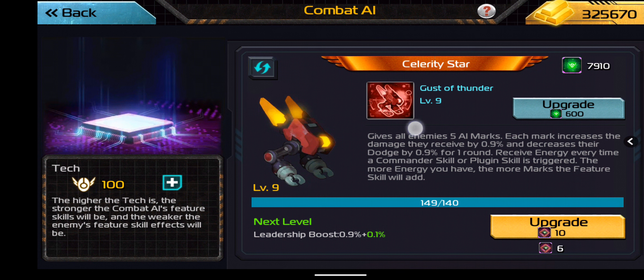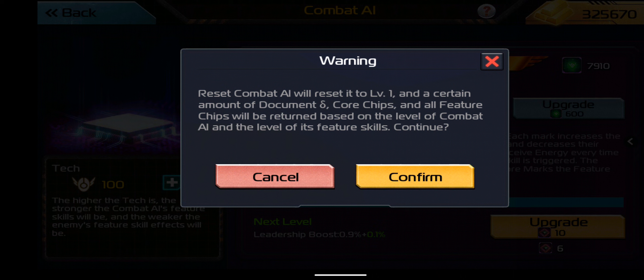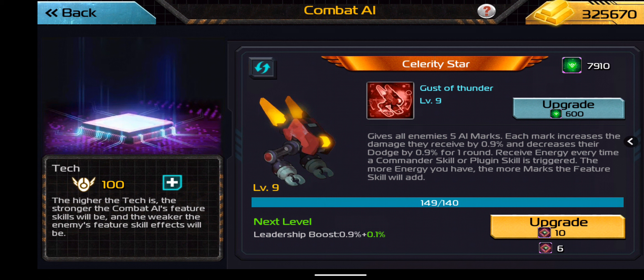If you upgrade a bit and then decide you want to try one of the other bots, you can click the refresh button. But keep in mind that as you increase your level and then try to refresh, there's a diminishing return the higher up you go, as far as the core chips, feature chips, and document deltas you get back. I don't believe you get any of the resources back that you've put in. So be really careful — if you're choosing a reset, don't do it on a whim. Know exactly what you plan on doing and then make the change.